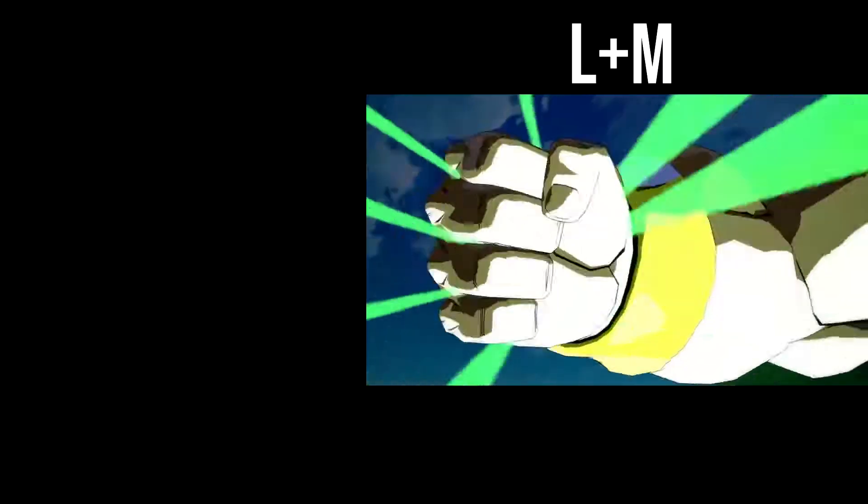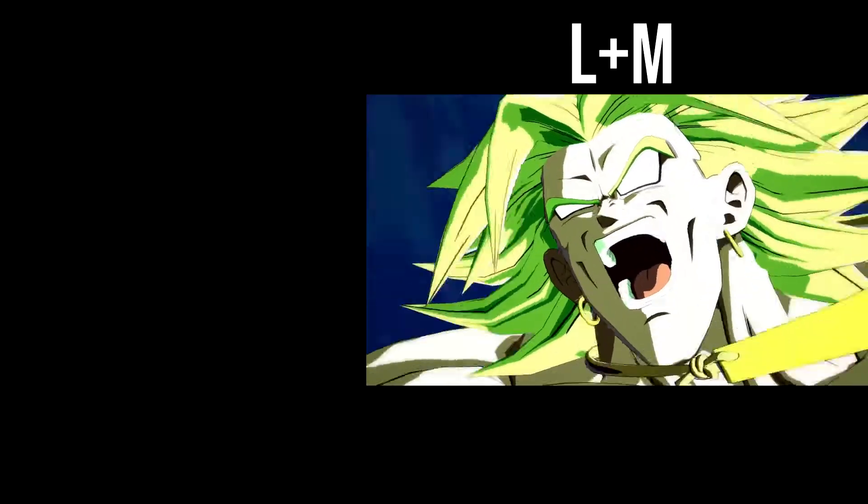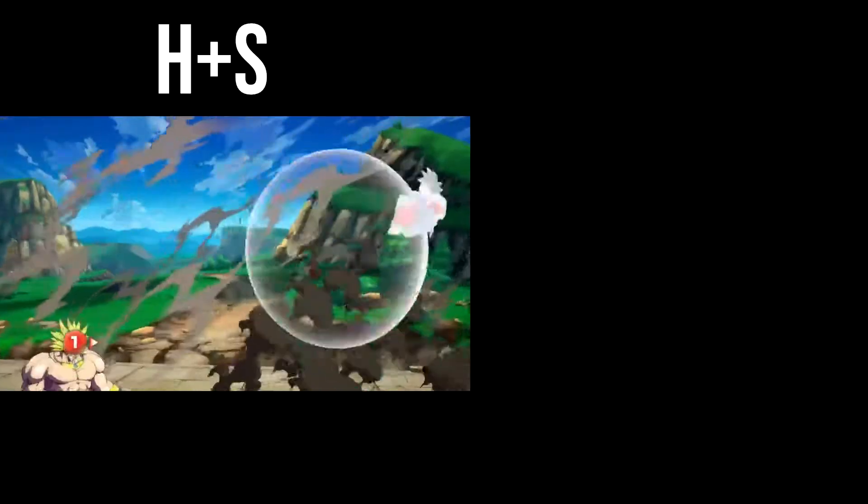Just like his level 1, his level 3 — the Gigantic Meteor — works almost the same. The LM version is very fast while the HS version is very slow. You can actually combo into the HS version in the corner, so try and see what you can figure out.